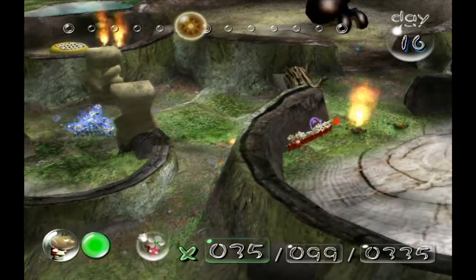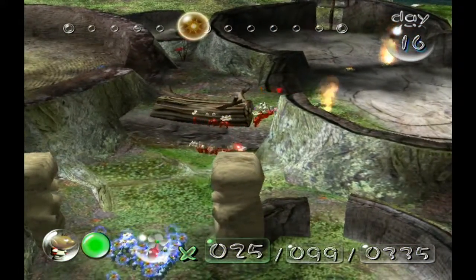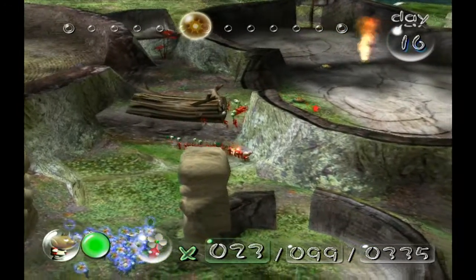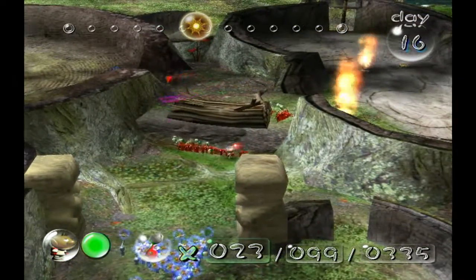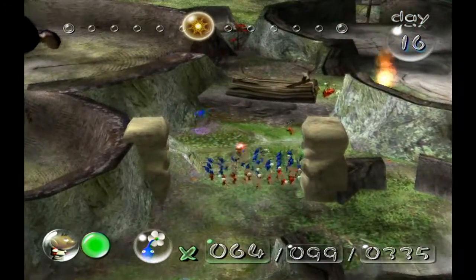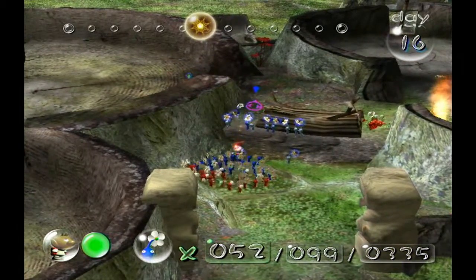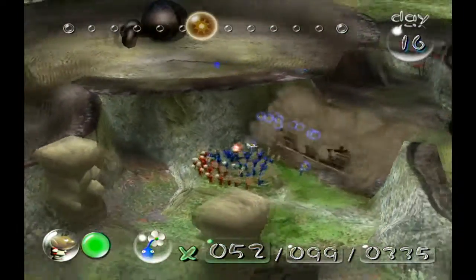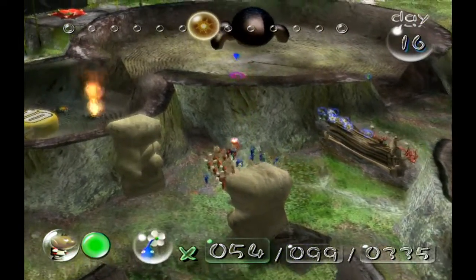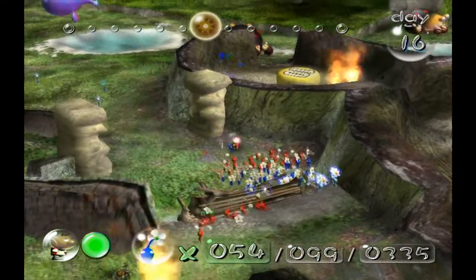Those guys are getting caught by a stitch bug, but that's fine. It looks like these guys are working on the bridge, but I'm not sure. Yo, wait — how did the blue get over there? I'm guessing from the stitch bug. Oh shoot, I forgot — any Pikmin that are under the bridge actually die, I'm pretty sure. Which is really stupid, but whatever.